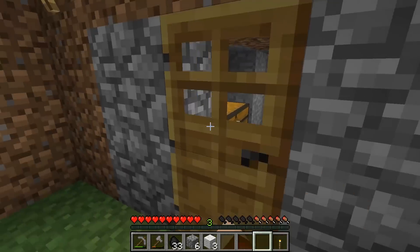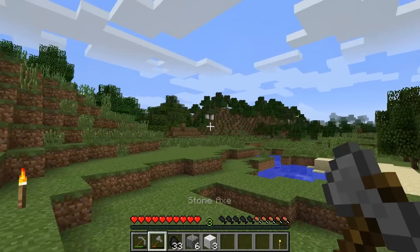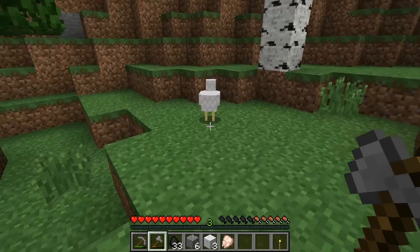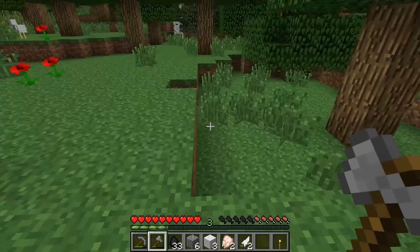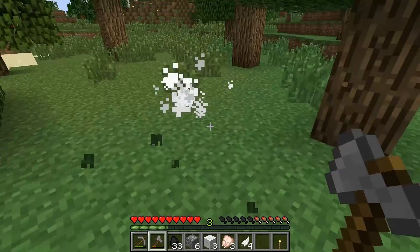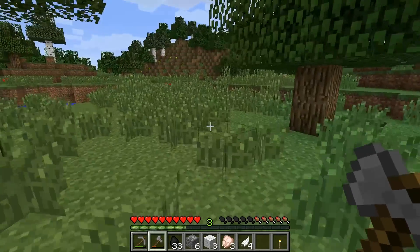To start things off there's hunting, which is simple and easy enough. All you have to do is kill pigs, cows, or chickens. Each animal drops some sort of meat which you can either eat raw or cook in a furnace. Be warned though, some foods when eaten raw, like chicken, are likely to give you food poisoning.